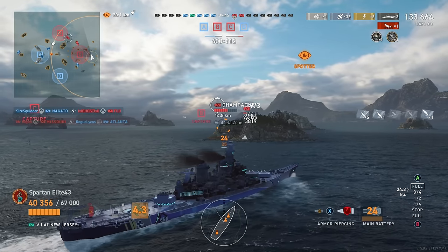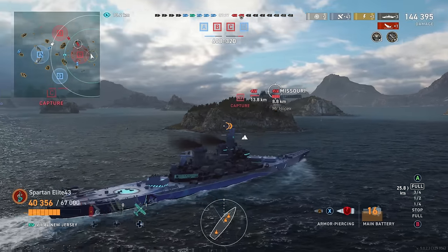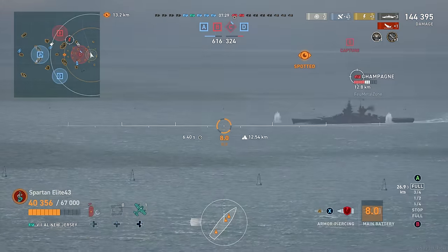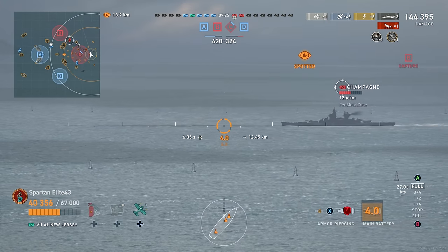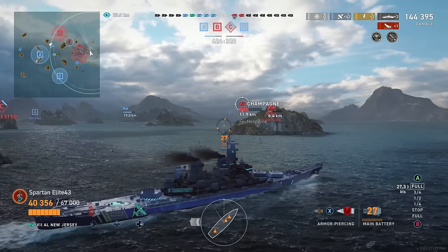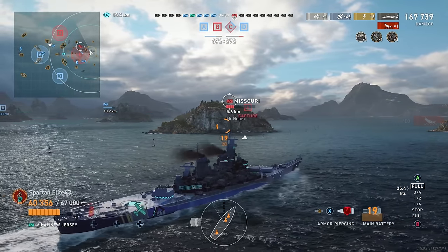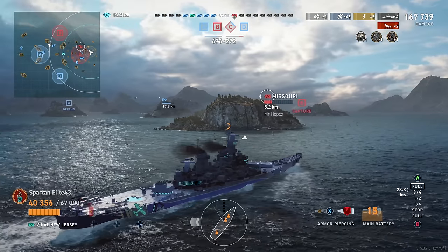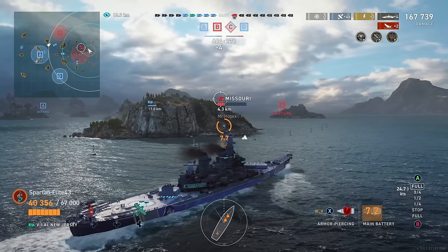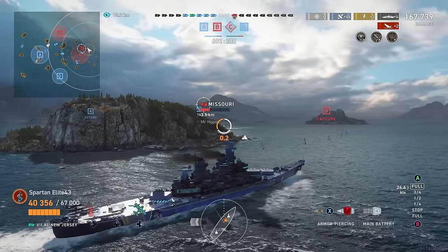Here we take another shot at the superstructure - there's another over 11,000 damage. It's so consistent. That's what I love about my American battleships, specifically Kansas, Iowas, and Montana. Then Champagne decides anything anybody else can do, I can do better - with a raised citadel the size of Kansas. We blap the crap out of him, get our Confederate, and another Citadel. We're up to four Citadels in this match with a High Caliber, Deathstrike, and Confederate. The Missouri at this point is like, I've seen how this goes - I'd rather take my chances against a Vladivostok than this New Jersey right now.